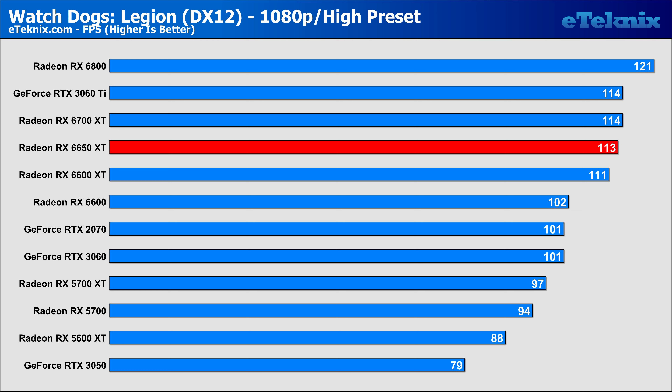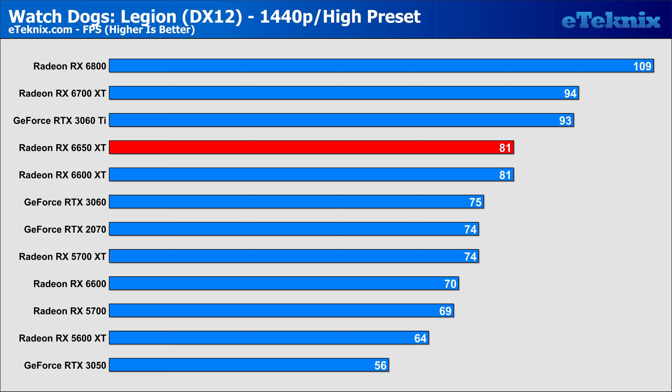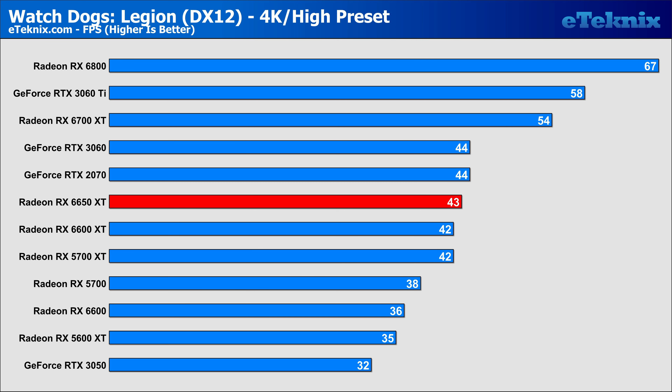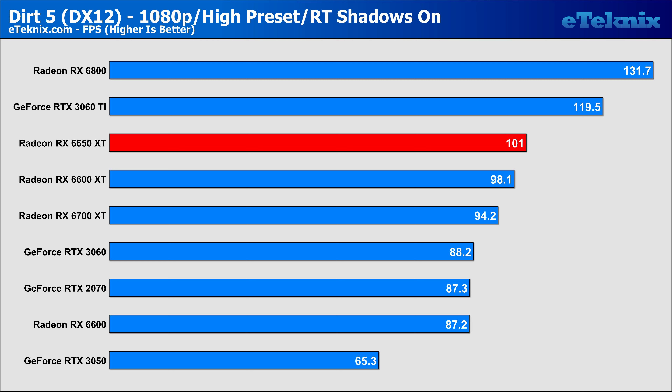Is this seriously what consumers are offered now? At 1440p, the 6650 XT showed 0% improvements over the 6600 XT. I am now officially lost for words. At 4K, it was the same story, with a 2% lead and nothing really to shout home about, and the similarly priced card from Nvidia continued to show it was superior at this price point. Now that pure rasterization is out of the way, it's time to look at ray tracing, starting with Dirt 5.